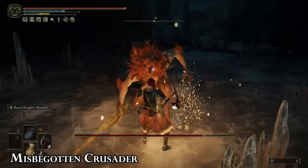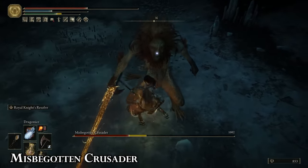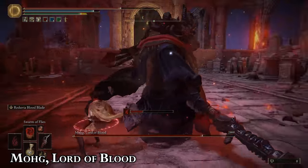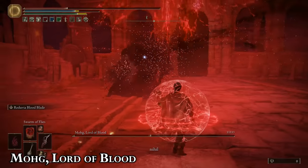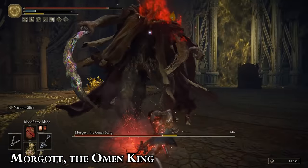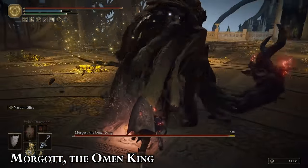It's really easy to psych yourself out dodging the weapon skill because he does an overhead swing followed by the actual swing of the sword. Wait for the second swing and then dodge forward to avoid the projectile. He takes his sweet time approaching you from his end of the arena, so spam some ranged attacks to start. Ironically weak to blood damage, so a weapon like the Reduvia or Eleonora's Poleblade can excel here. If you have the Purifying Crystal Tear, you have a huge opportunity to deal damage during his blood curse animation to mitigate some of his healing. He's weaker to slash damage than other physical types.